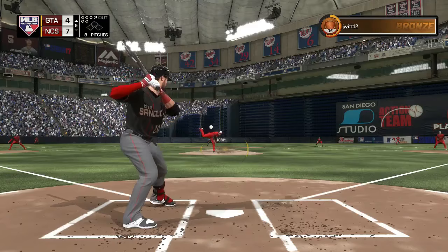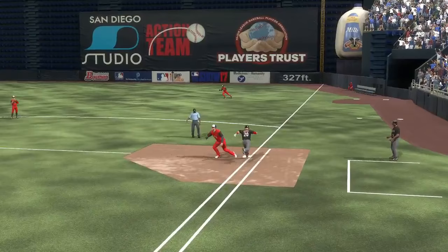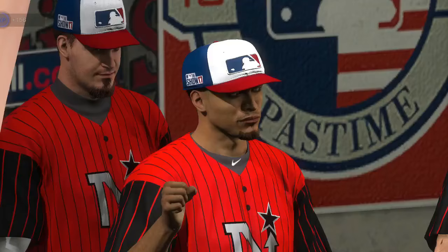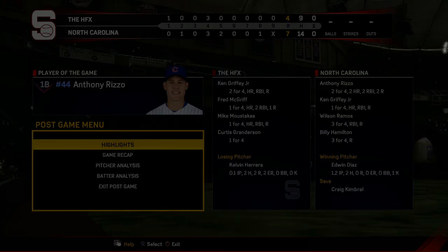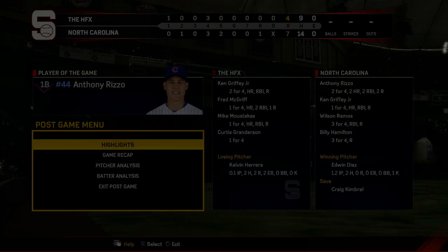Lucroy is my last hope in the ninth, hits one off Kimbrell — should have been a single up the gut — but Kimbrell makes the throw and that's the final out. I take the loss. This was a really good game though — my opponent wasn't a buzzkill, didn't leave early. I was up 4-1 and he came back for the 7-4 win. Anthony Rizzo gets player of the game and he's basically trolling me at the end screen. I'm going to get two videos up today so be on the lookout for the next one in under an hour.